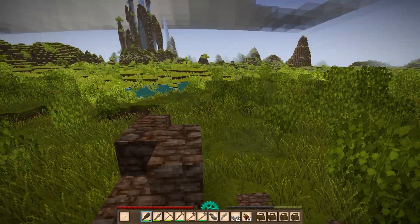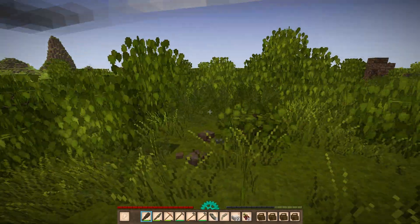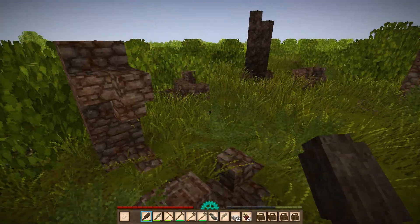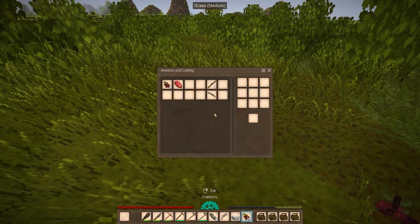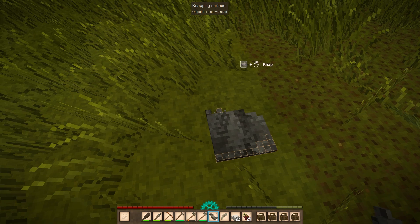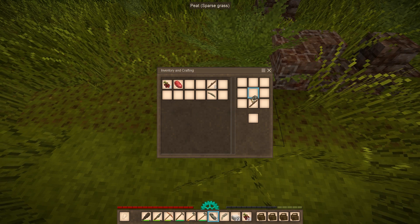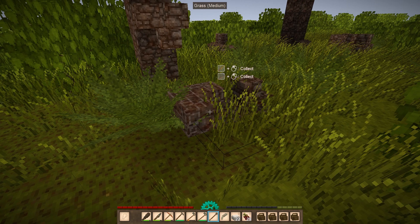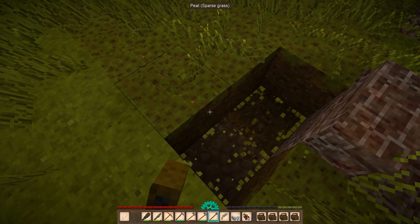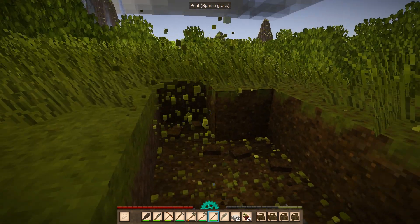Oh, that's a deer — I hope that's not the one I hit that's still mad at me. I should have brought my spears. Oh, peat! But I don't have a shovel. Let's knap a shovel. Wow, these mushrooms and this peat make the whole little journey today worthwhile. Peat bricks! Is this also peat? It is — it goes two layers down at least. Perfect.